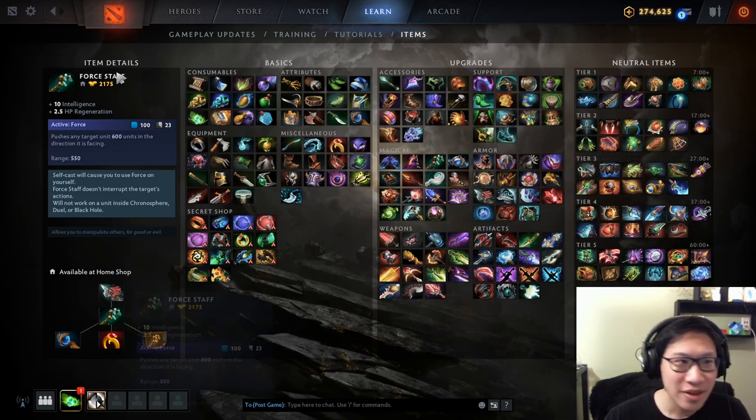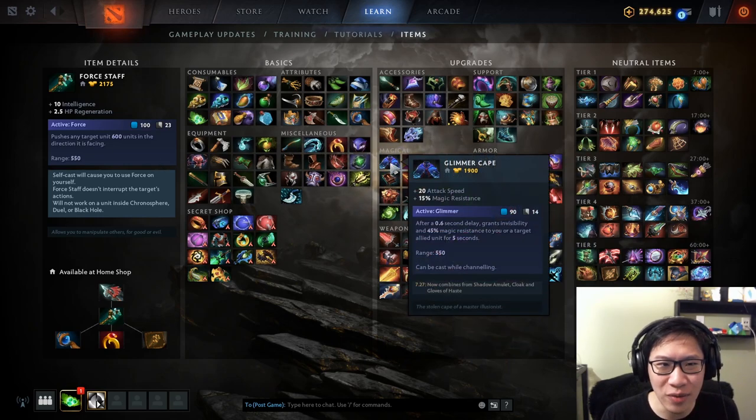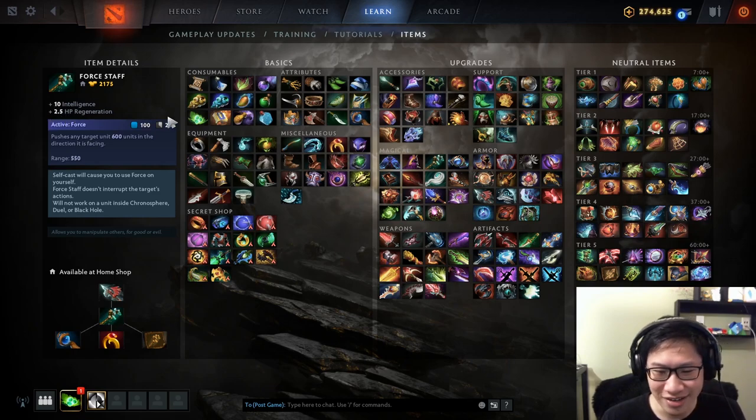So as per usual we're in the client. Look at the Force Staff description — ignore all of this to start. All you care about is the active first. This is how we prioritize which item we're going to get, because as supports there's only so many we can buy: glimmer cape, Force Staff, Euls, sometimes medallion. We're not really buying things for their stats.